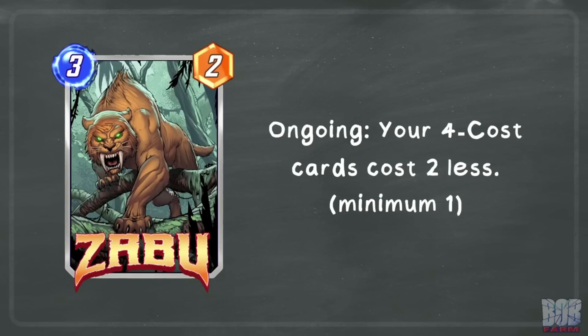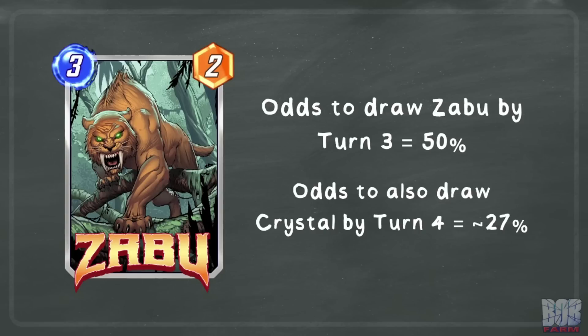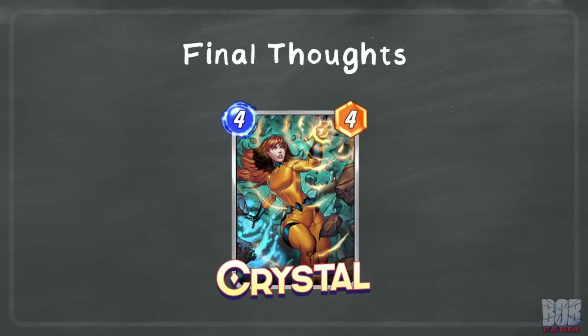Crystal has been around since the beta, but has come up in conversation again due to the inclusion of Zabu to the game. Zabu reduces the cost of four cost cards, which benefits Crystal as there is less opportunity cost to play her. You are also more likely to play another card alongside her, making Crystal better than normal. Anyone who has played with Zabu knows that this is a very powerful effect, but you really need to play Zabu on turn three. This will only happen in 50% of games. Comboing that with Crystal on turn four will only happen in roughly 27% of games. This also doesn't account for if you want to shuffle your hand away, so the odds of having the combo and wanting to execute it is even less, which hopefully gives even more context to the marginal gains presented in the other tables. Even with the inclusion of Zabu to the game, Crystal still isn't feeling great in my opinion.